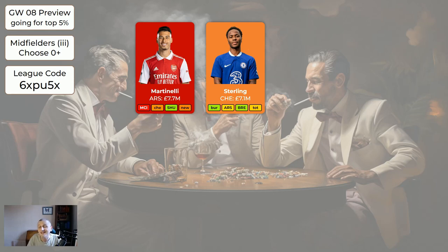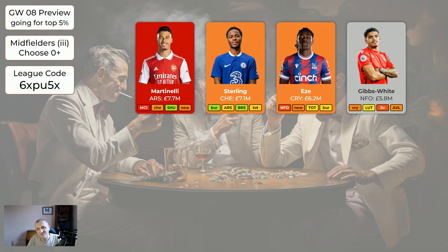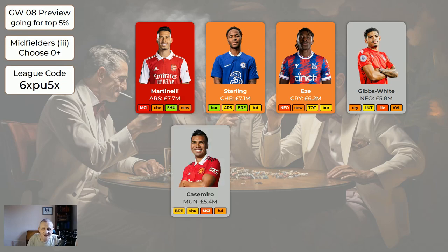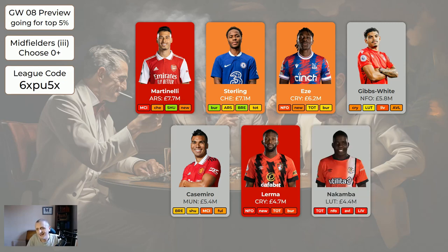Sterling - we keep him this week in the system, but in a couple of weeks time we might have to offload him unless Chelsea pick up. If you're wildcarding, it's perfectly safe to get rid of Sterling. Eze is flagged as injured - if you're wildcarding it's perfectly safe to get rid of Eze. Gibbs-White is kind of an expensive piece of bench fodder. Casemiro is another bit of expensive-ish bench fodder, though I really like him - he's done really well in Europe, albeit he got sent off last game. Lerma is out and injured - if you've got him, he was only bench fodder anyway, so get rid. Nakamba is bench fodder at 4.4 million - you're probably never going to play him unless somebody is unexpectedly injured.